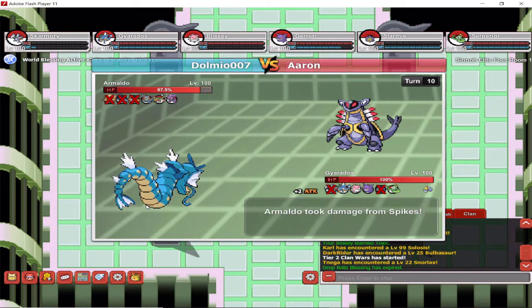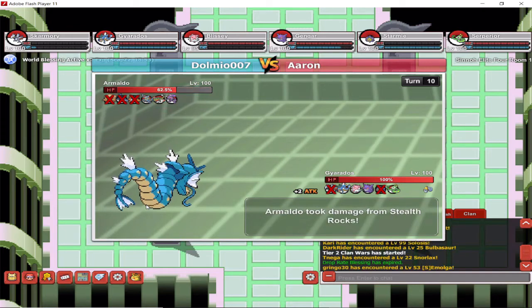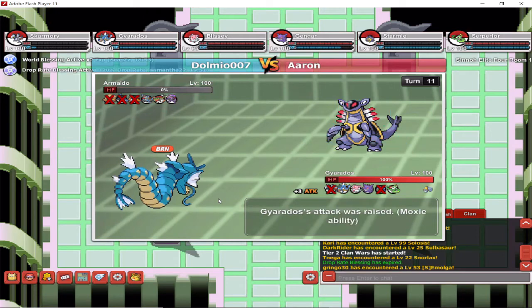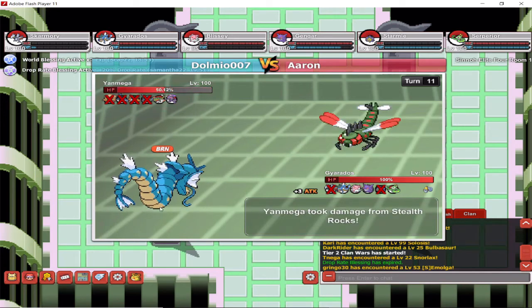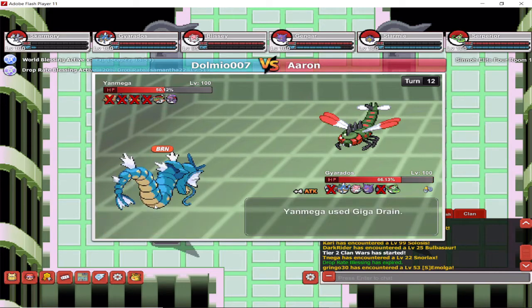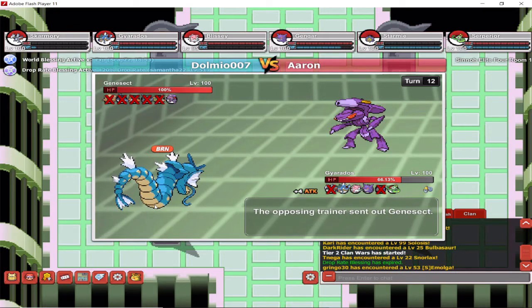As you can see, Gyarados is sweeping through quite nicely. Waterfall is going to do the trick — they're quite vulnerable to Water moves. Even though Gyarados is now burned, it doesn't really change anything at this point. I'm going to use Ice Fang — it's more effective — and to be honest, at plus four Attack, there's not really anything that can stop me. Now the last one is a little bit trickier.